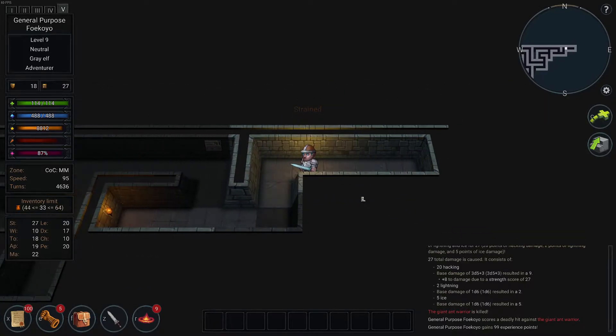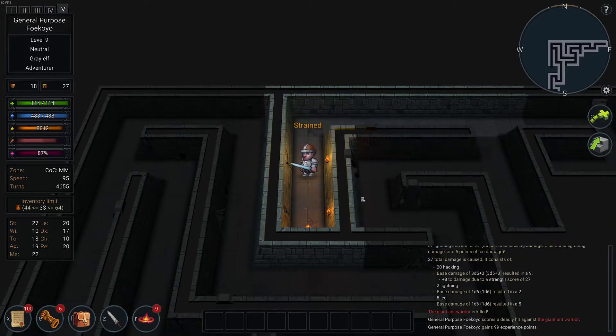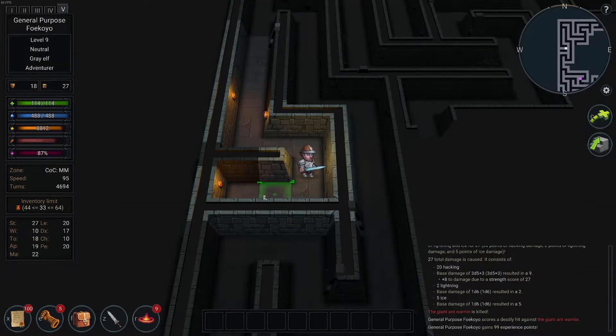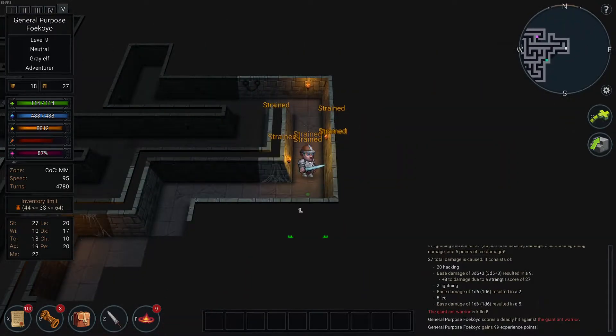This is a side dungeon — I suppose I could have avoided it, but why? There'll be an artifact here. You can move like you can in Zorbus: just click M and then right over. Very efficient.